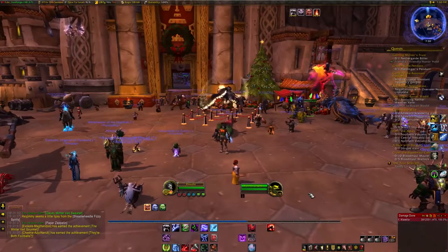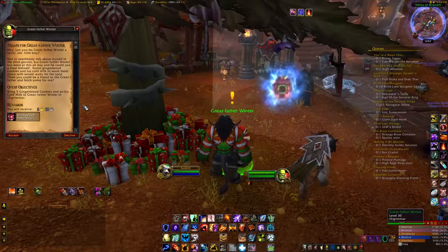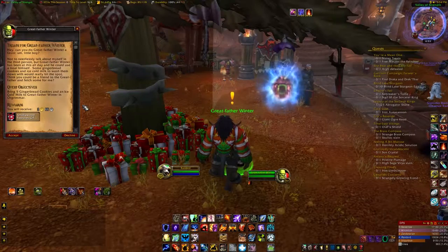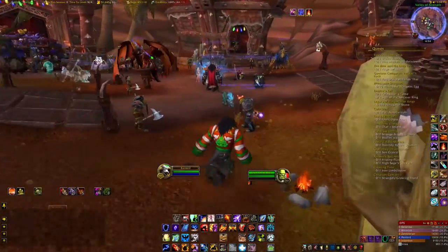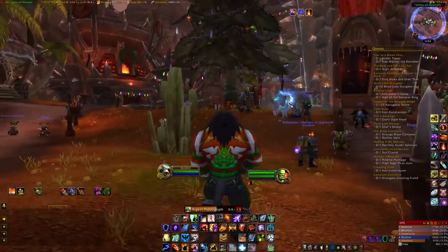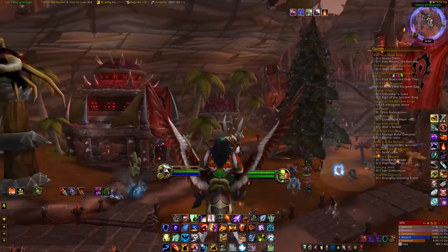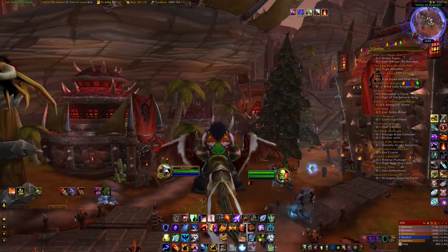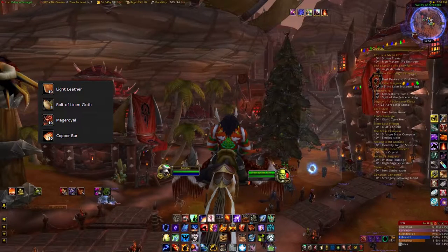A new quest will then become available: Treats for Great Father Winter. This is another quick and easy quest — you just have to bring Great Father Winter five Gingerbread Cookies and an Ice Cold Milk. You can make the Gingerbread Cookies if you have cooking, buy them from the Smokywood Pastures vendors, or buy them on the Auction House. The reward is a Smokywood Pastures Gift Pack containing some low-level trade skill materials.